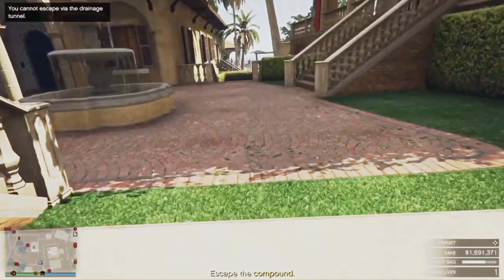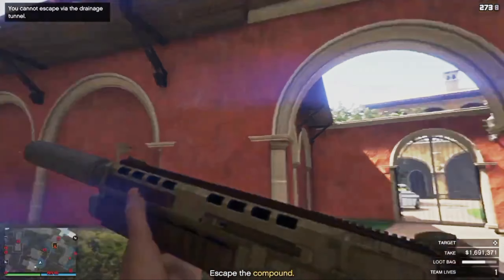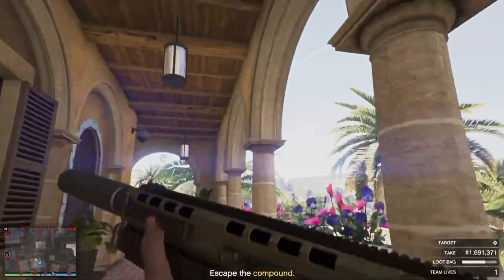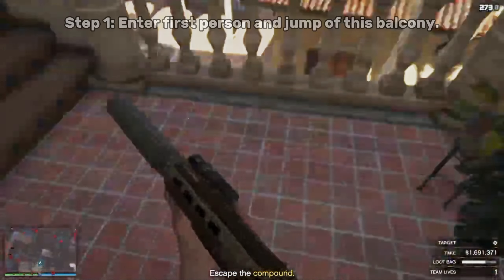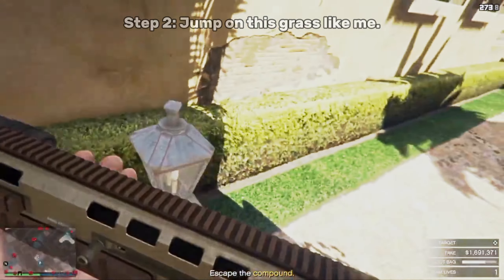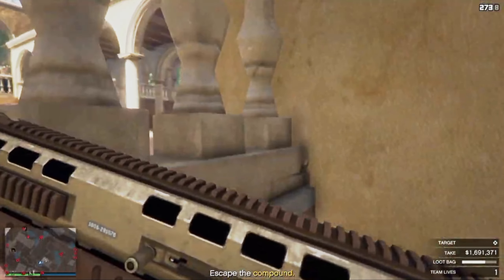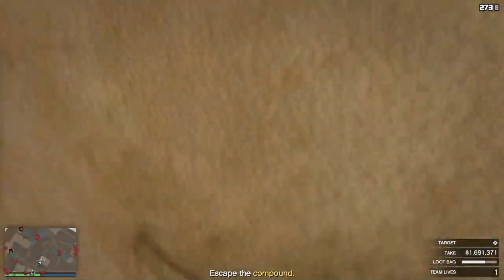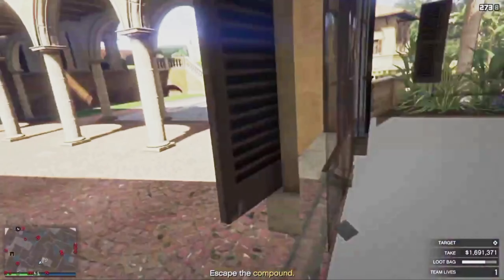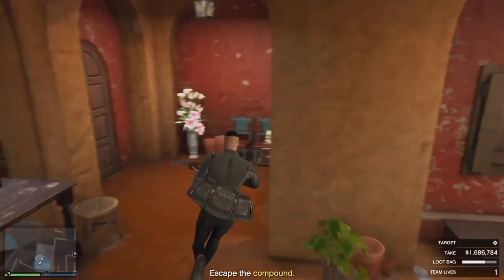It looks like they have sealed off the drainage pipe you used to get in here. You will have to find another way out. Extra guards have chosen to arrive — be careful. This is the only guard security. You will need another pair of hands; we have logged its location. One for next time, I think.